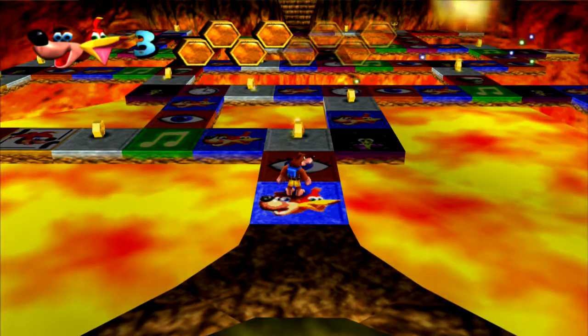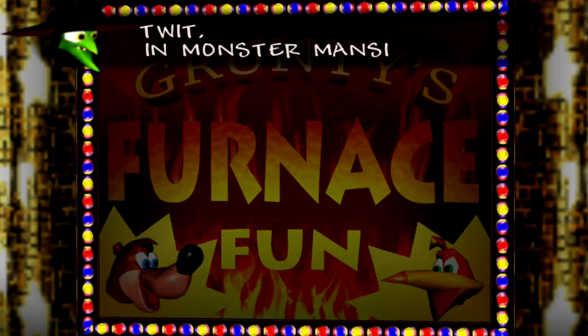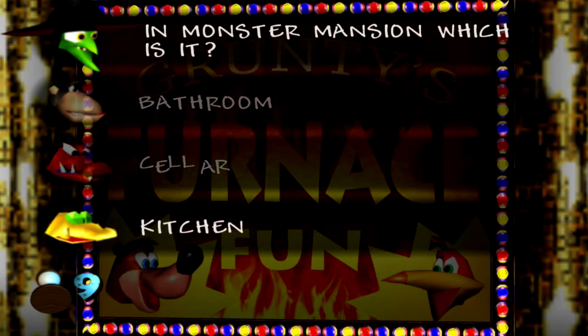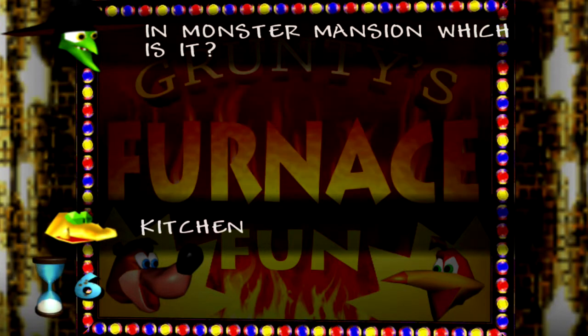The first thing I want to do is activate this cauldron, although I don't actually remember exactly where that goes. I may get quiet for some of these questions. 'A little answer is all I seek about this game, you furry geek.' What question are we going to get? 'One doesn't exist, furry twit — in Monster Mansion, which is it?' The cellar and the bathroom exist — it's not the kitchen. Nice.